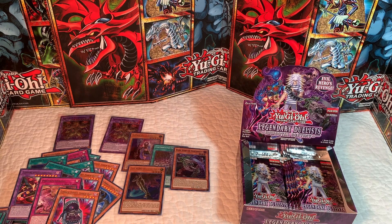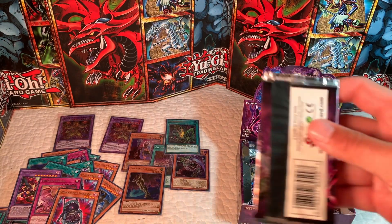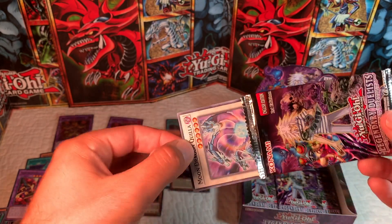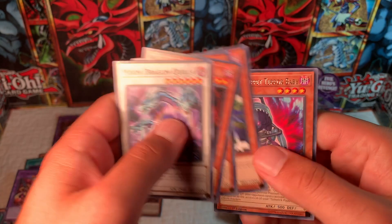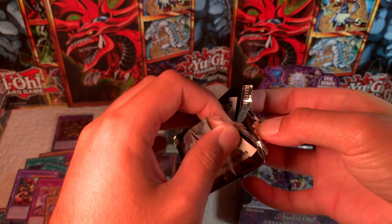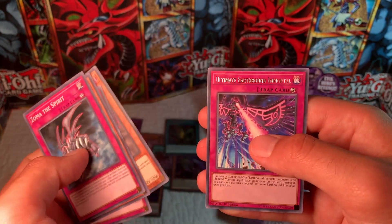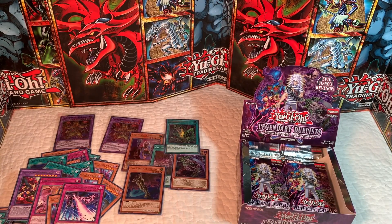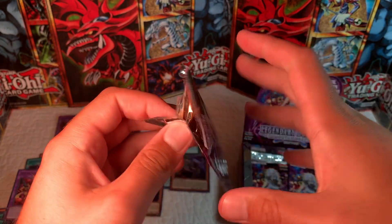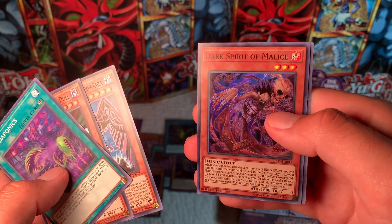With this many packs left I would think we pull at least one more ultra, but I could be wrong. Another Terror Baby, another Terror Baby, Doom Caliber, and Ultimate Earthbound Immortal.